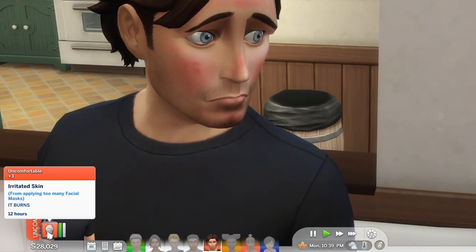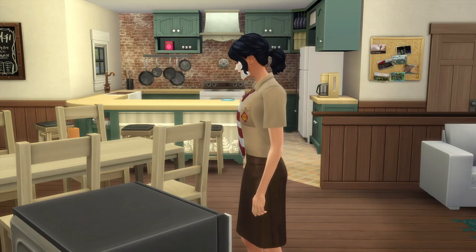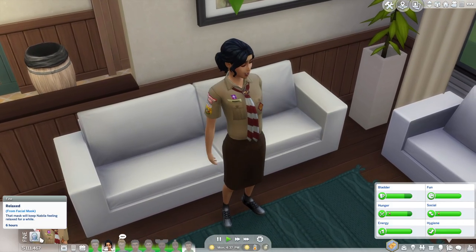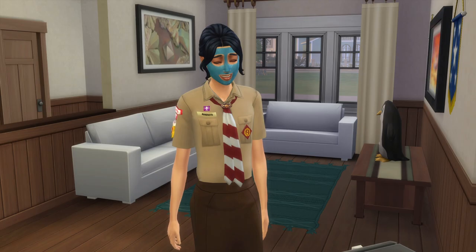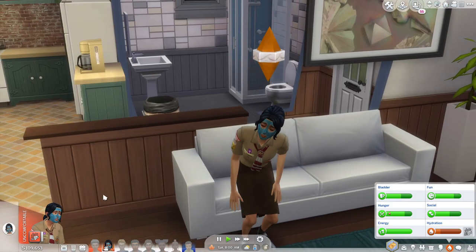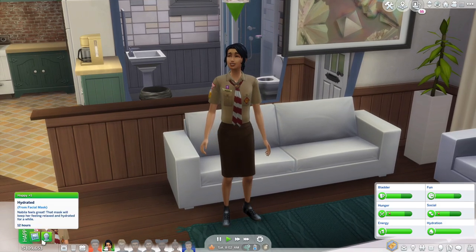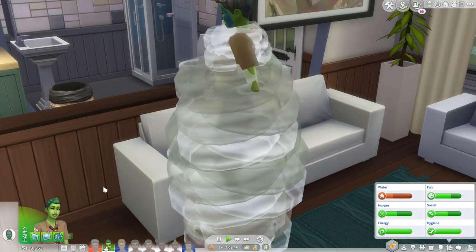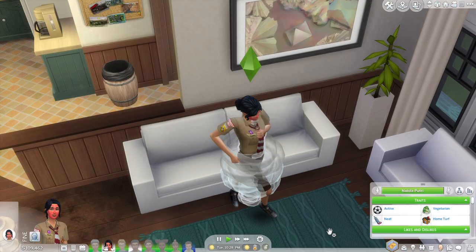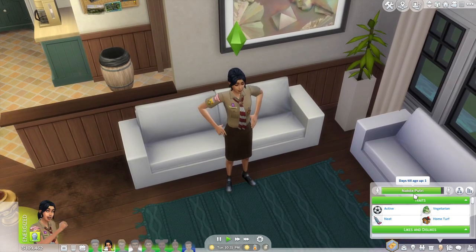Different types of facial masks will have different effects. The relaxing facial mask doesn't really have any unique property — it will give the wearer a fine relaxed moodlet both while wearing and after removing it. The hydrating facial mask will give the wearer a happy moodlet after taking it off at the right time. But if worn by a mermaid, it'll replenish their hydration need and keep it full for 12 hours once you take it off at the right time. The same goes for plant sims' water need if they use the same facial mask. For the rejuvenating facial mask, if you take off the mask at just the right time, you might get an energized moodlet and your age bar will be reduced by 1 day.